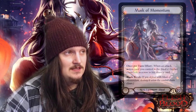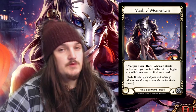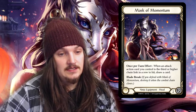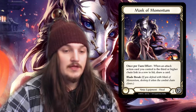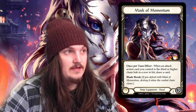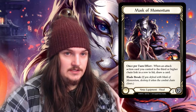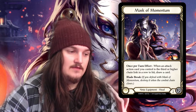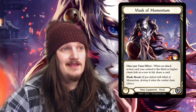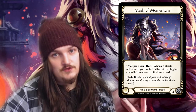Mask of Momentum is the ninja's first legendary, and it is probably the strongest legendary out of all of them. Once per turn effect: when an attack action card you control is the third or higher chain link in a row to hit, draw one card. Blade Break for two damage. It's a ninja equipment for your head, and it will be very hard to make all three attacks connect. But with the ninja weapons, the Kodachis, you can simply pitch one card, attack with both Kodachis, then finish with an attack action card, and maybe put Lunging Press or any other attack reaction on top to draw another card.